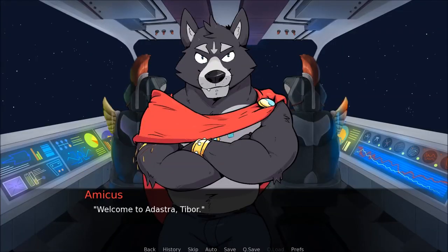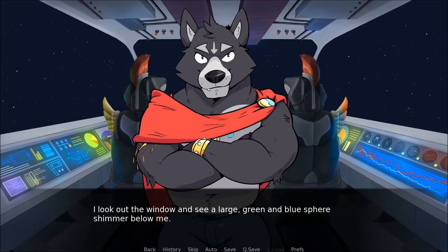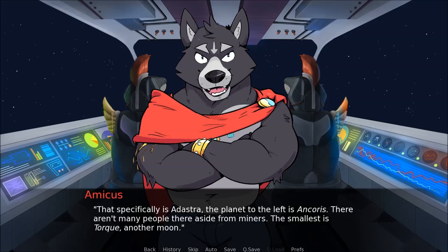Welcome to Adastra, Tibor. I look out the window and see a large green and blue sphere shimmer below me. Beyond it there's another globe, this one chalky and grey. A smaller and even brighter orb floats further to the right, its colour almost pure white. Amicus points at the more earth-like sphere. That specifically is Adastra. The planet to the left is Anchoris — there aren't many people there aside from miners. The smallest is Torque, a nether moon.